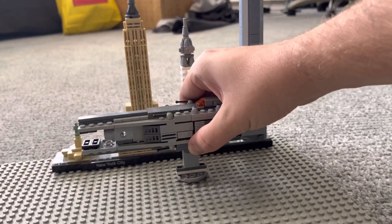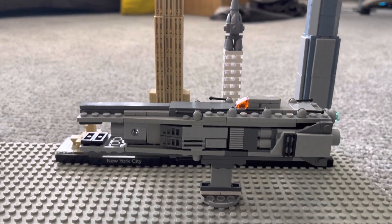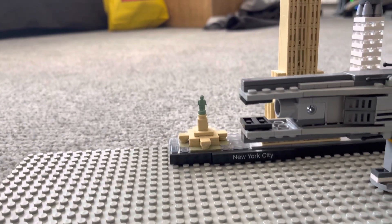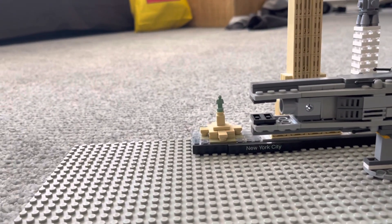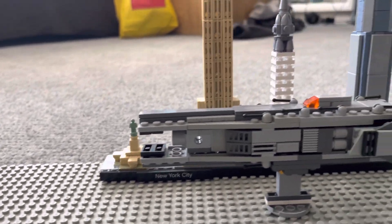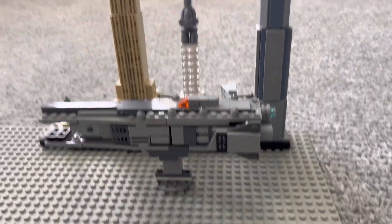I'll move it closer to the New York set just to show you how big of a ship this is — and a constant reminder that the Statue of Liberty is effectively a hood ornament for these ships, even the frigates. Although, honestly, it'd be a little bit too big. Maybe a Lincoln Monument or a Lincoln Statue would be a better hood ornament for these things.